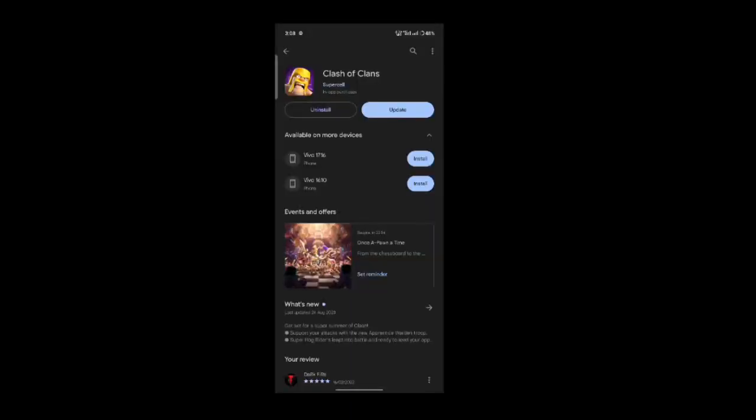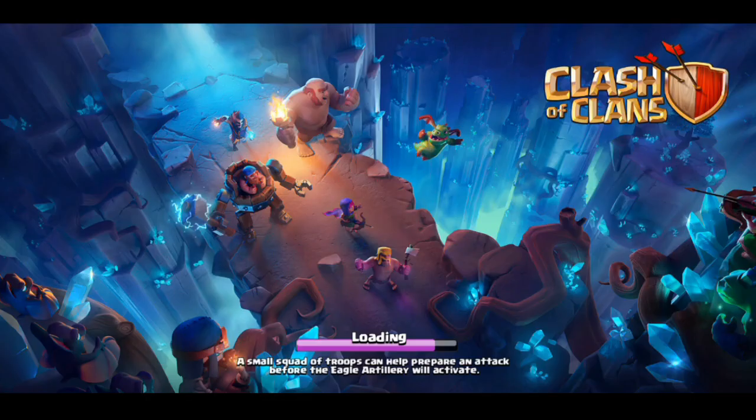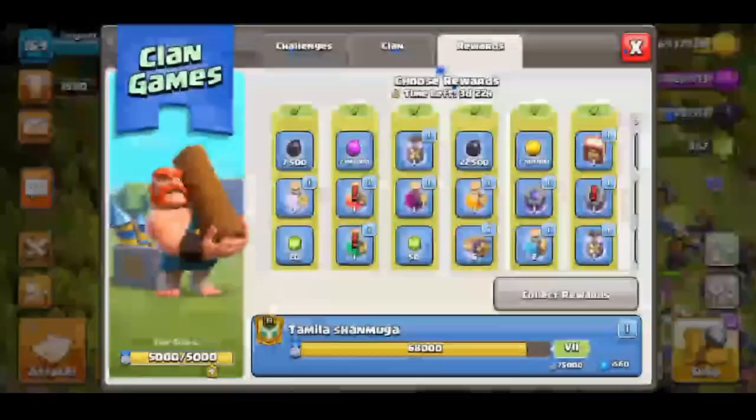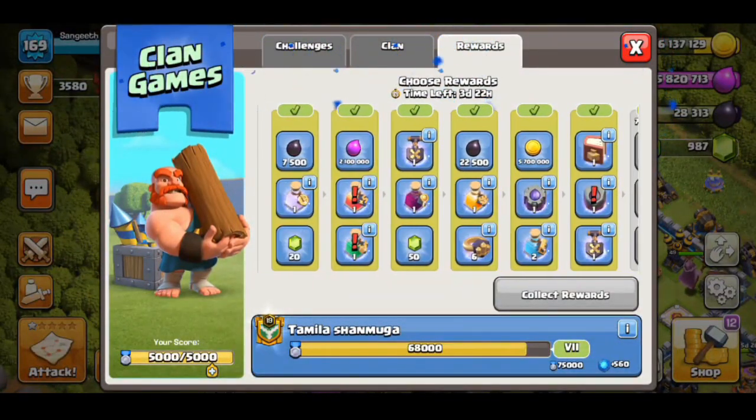You can do a patch. You can return the game and then open the game. If you want to release the game, you can install it. If you want to install the clan gameplay, you can click on the clock tower.